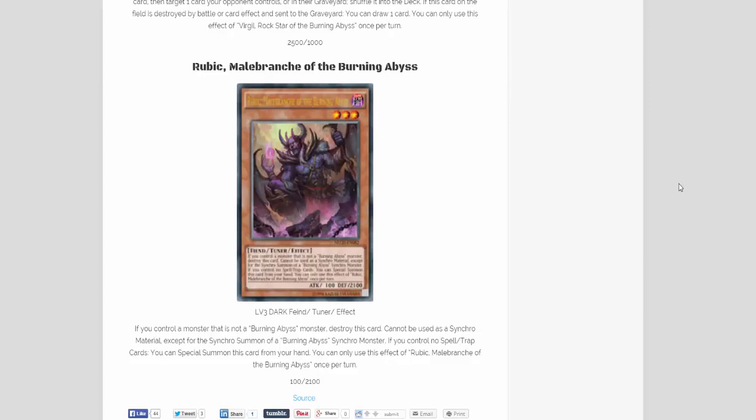We finally have the effect for the tuner monster for Burning Abyss, and that is Rubik, Malbranch of the Burning Abyss. It is a DARK Level 3 Fiend tuner monster with 100 ATK and 2100 DEF. If you control a monster that is not a Burning Abyss monster, destroy this card. It cannot be used as Synchro Material except for the Synchro Summon of a Burning Abyss Synchro monster. If you control no spell or trap cards, you can Special Summon this card from your hand. You can only use the effect of Rubik, Malbranch of the Burning Abyss once per turn.